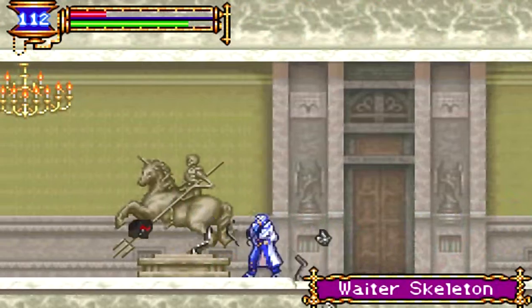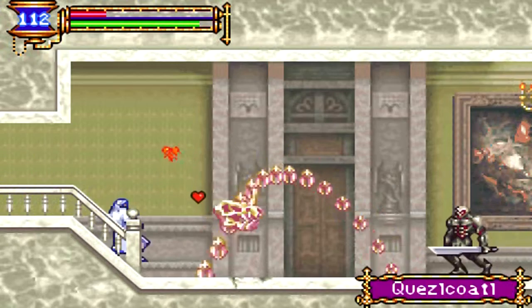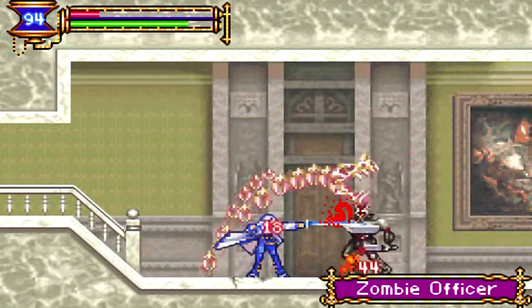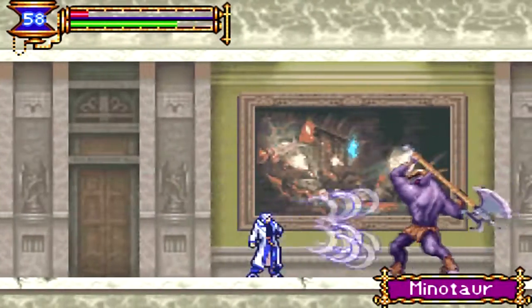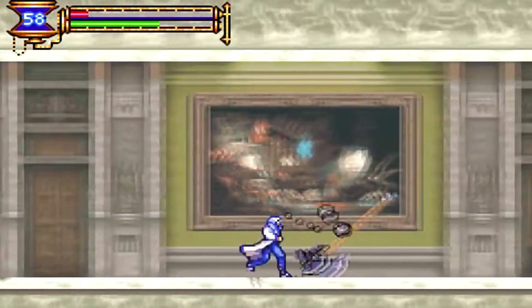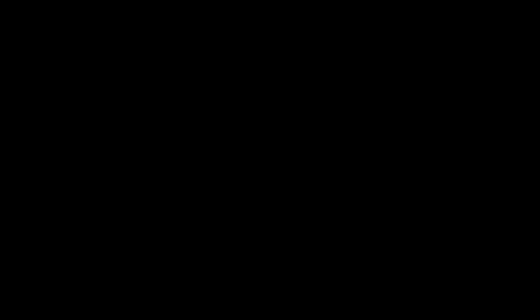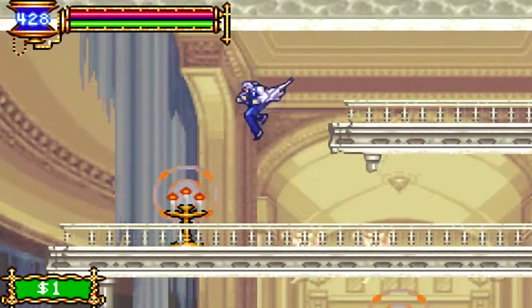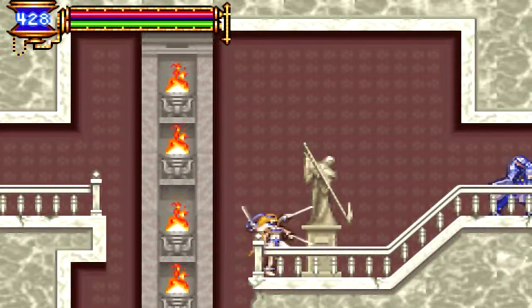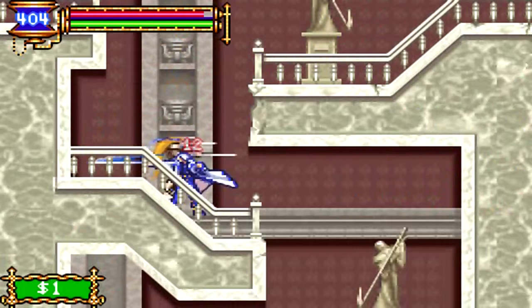Now we just backtrack and make our way back to the save room, since I got myself destroyed trying that. Those guys hurt if they hit you. Made it back, and now we're heading into the upper part of the other room we were in earlier. Let's see what's down there.